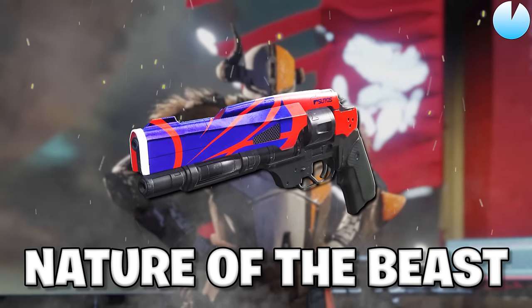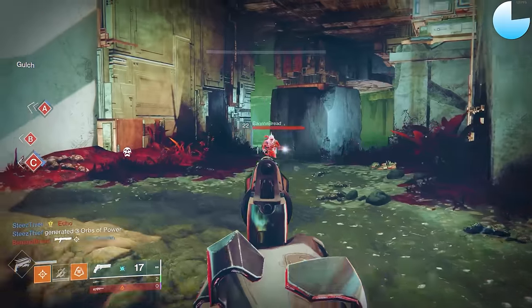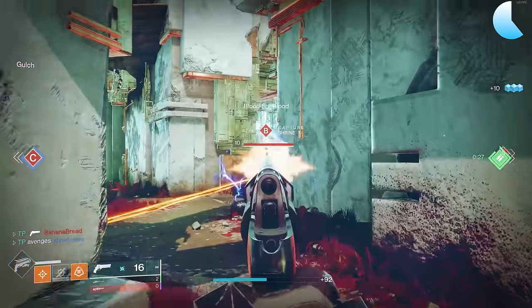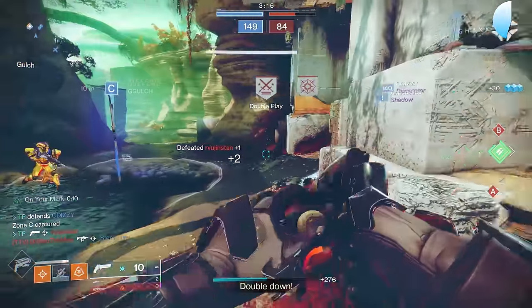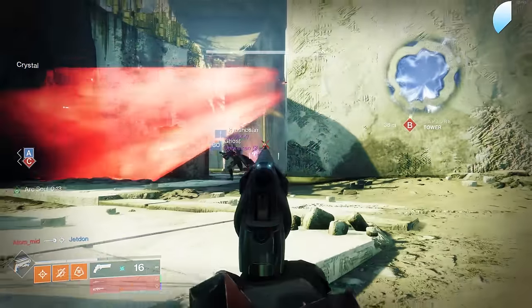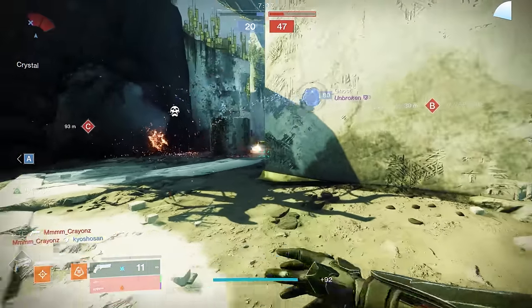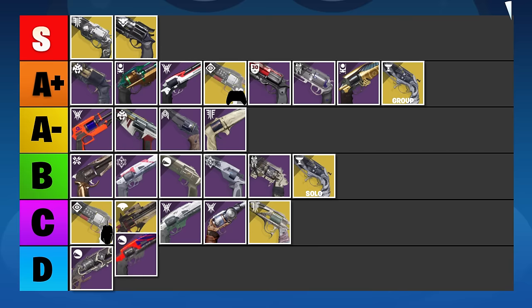Nature of the Beast has a similar name to our previous entry but trust me, this one is much worse. It's a 180 RPM hand cannon, which is already a struggling archetype even after the recent buffs, and yet it has no damage perks on the table to let it easily 3-tap. That's just not acceptable on an archetype that already struggles against 140s and 120s. The only saving grace is that it's the cleanest weapon model of the 180s, making it a bit easier to see targets — but that's not enough to save it from the D tier.